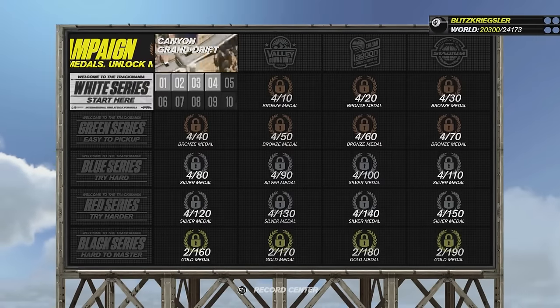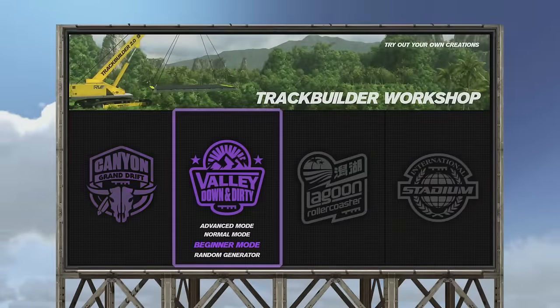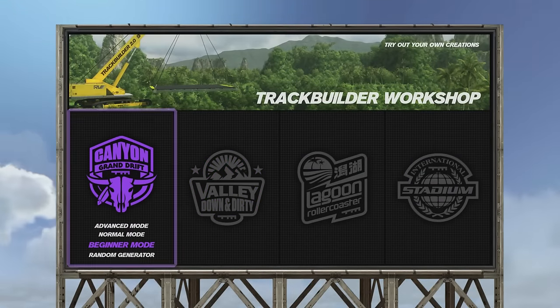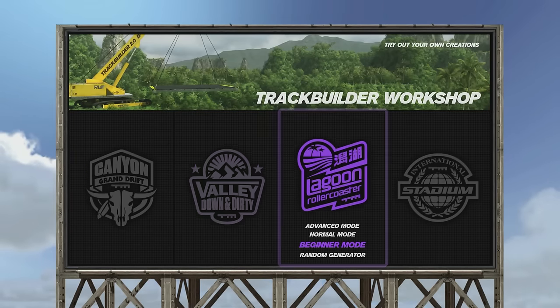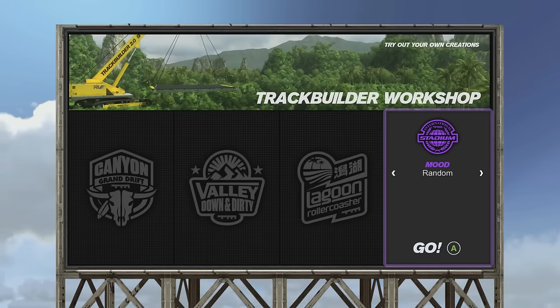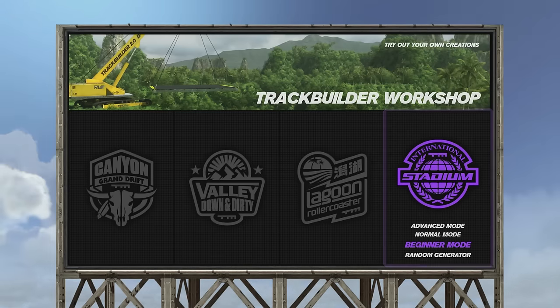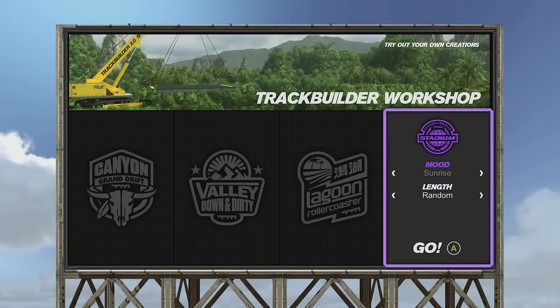And we're going to play with some of the other things like the track builder itself. So we're at the track builder workshop here. There's like four different biomes basically. The canyon drift is kind of the level you've already seen where it's like a desert. Then we've got the mountains, we've got a lagoon which I believe is like a beach, and then the stadium here — I think this is like an internal inside thing. So there's all those different modes. You can do advanced mode which allows you to create it, or normal and beginner — I think that's like the length of the map. And then there's the random generator, which is interesting. We can choose the time of day. We'll go sun, we'll go pure day. And then the length: mini, small, medium, large, or random. We'll do a large map.